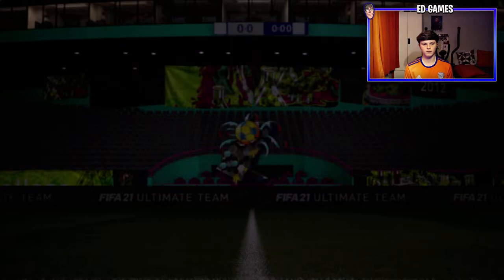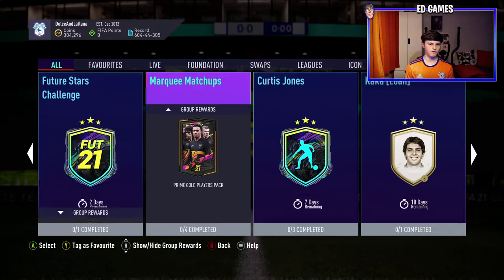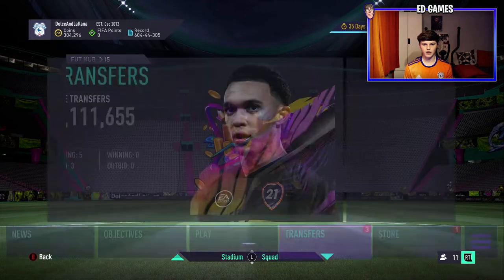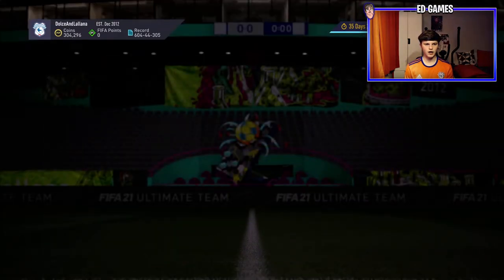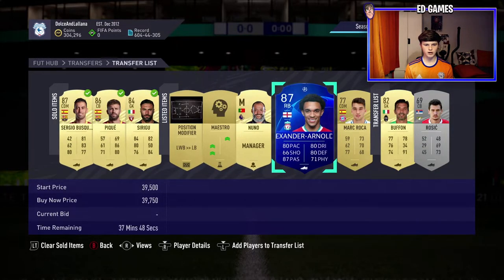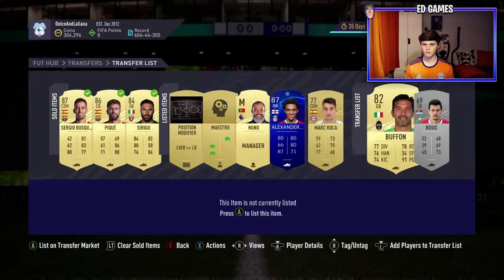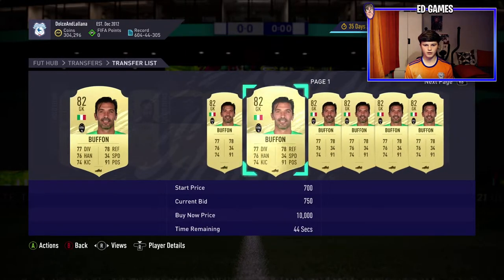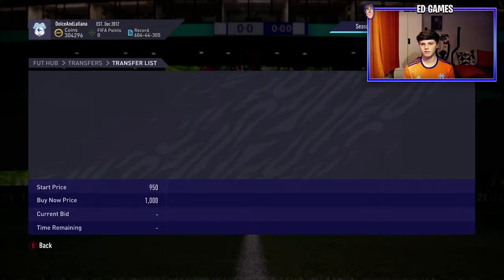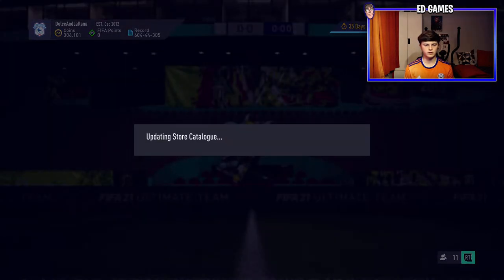I'd recommend buying different informs if you haven't got any. Marquee matchups came out as well, and a future stars challenge - 80 rated team for that, so I'll probably do rare electrum in a bit. We have sold three items - I think they were just some fodder I had in my club, wanted to get rid of it. Trent hasn't sold yet - I might have listed him too high. Buffon insta-sold - maybe I listed way too quickly. He really sold as soon as I listed him.